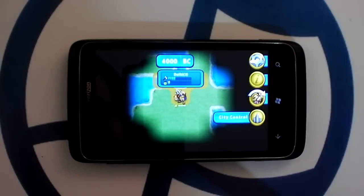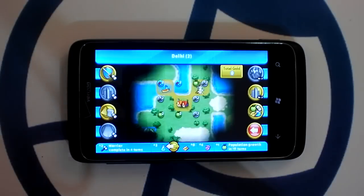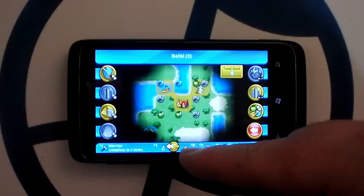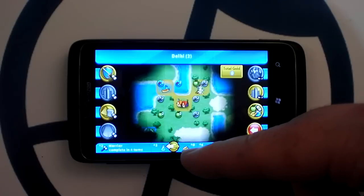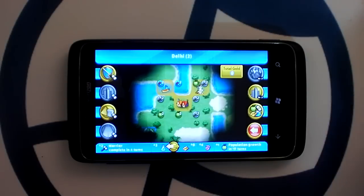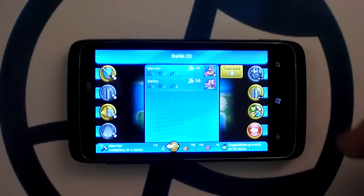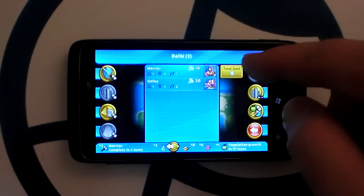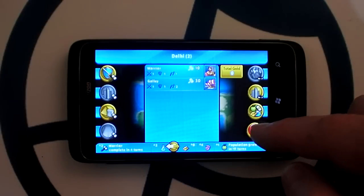The game doesn't really teach you to use city control, but it's important. From here, I can set the city to either focus its resources on science or gold. If I have it on science, it will complete research faster. If I have it on gold, I'll earn more gold — we don't start with any. I can also choose what kind of unit or building I want it to be building. Right now I can only build warriors, so we'll leave it at that.